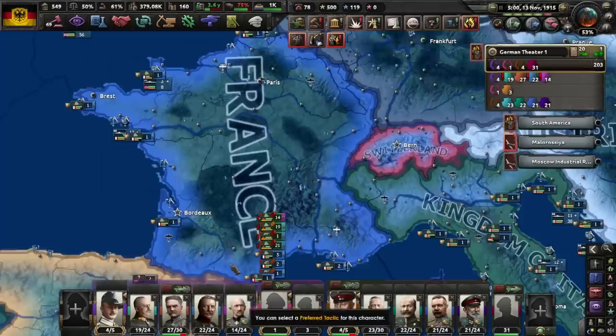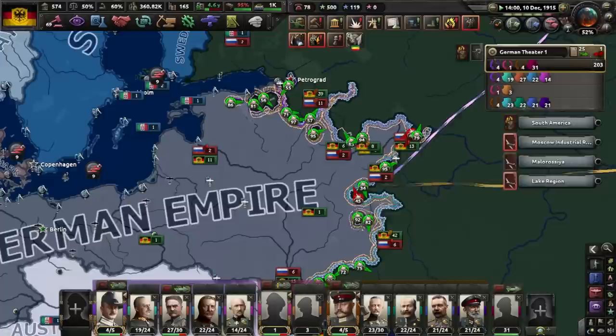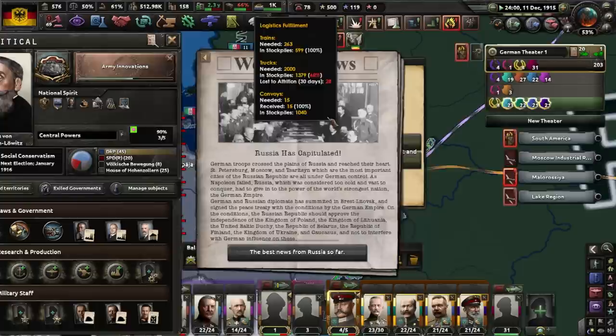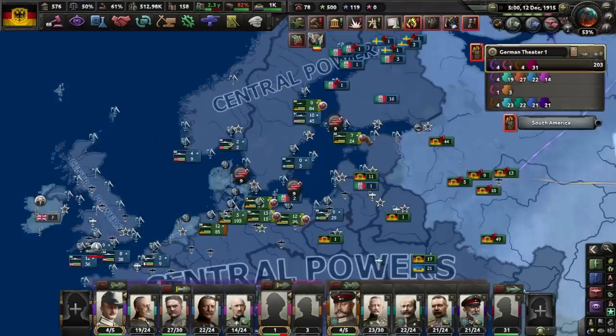Now we're just gonna bring everybody over here — we're so close to Petrograd, I can almost feel it. I wonder what happens if I do this — 66%, yes! Oh my game just about crashed — I think it means the Russians may have risen up. It's calculating it — this is a scripted peace deal at the end of the day. But the Russians have finally capitulated! Oh my goodness, yes — we did it boys, victory is ours! Huzzah!